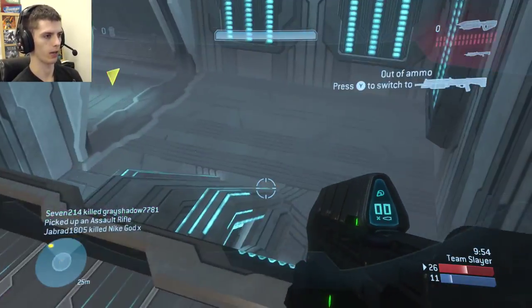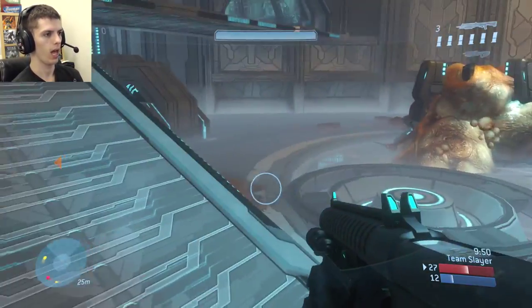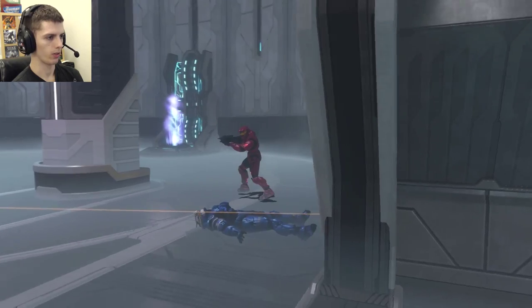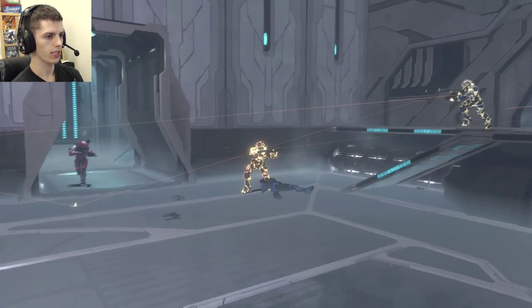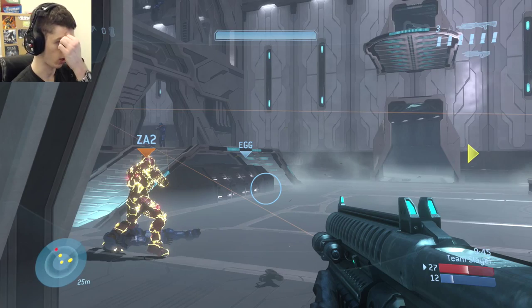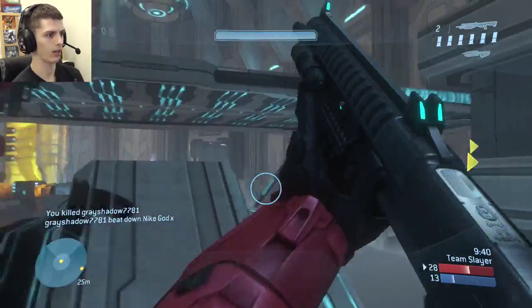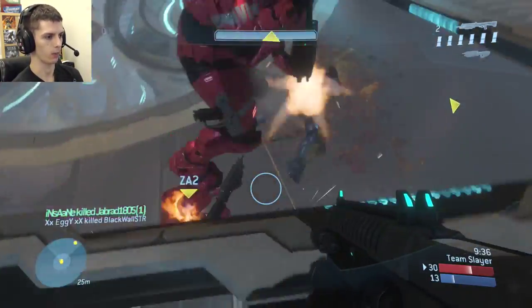I don't have any assault rifle ammo here — checking the overshield spawn again. I have a decent amount of shotgun ammo though. Looking at my radar, a lot of my teammates are out here, and a teammate even spawns right there beside an enemy, so I know this guy charging is gonna be an easy kill with my shotgun. I'm kind of just picking kills away from my teammates to make sure I get them first and increase my spree.